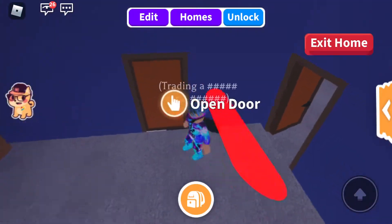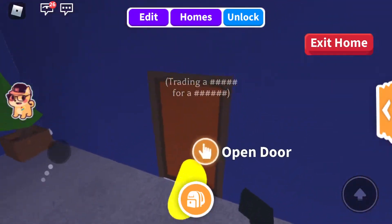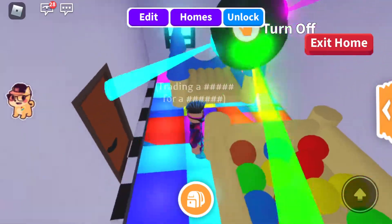In this video we're gonna go through my inventory in Adopt Me. This is the party area.